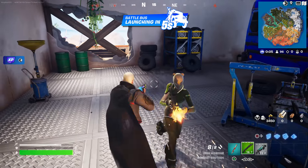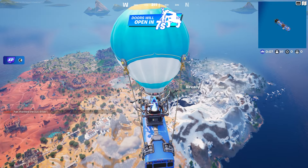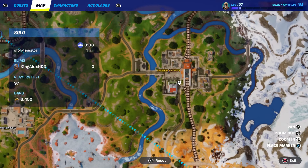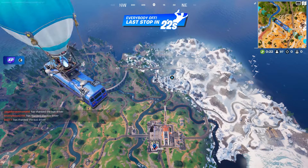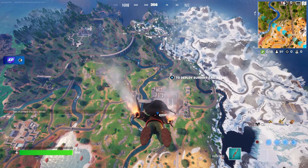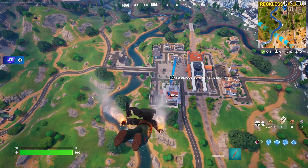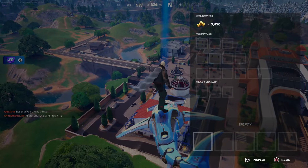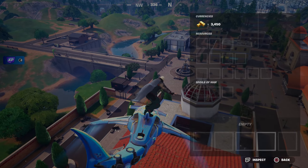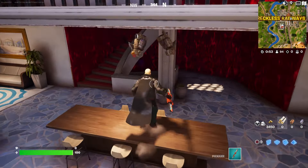One of the places I like to go to is over here at Reckless Railway, right over here on this spot. I'm going to jump out of the Battle Bus and show you where you can get these gold bars. Look how much gold bars I have — three thousand, four hundred and fifty. I only did two matches and got all those gold bars.